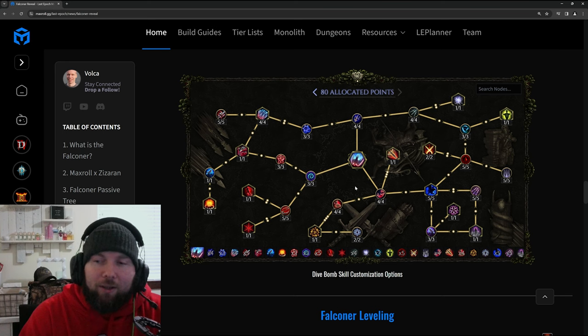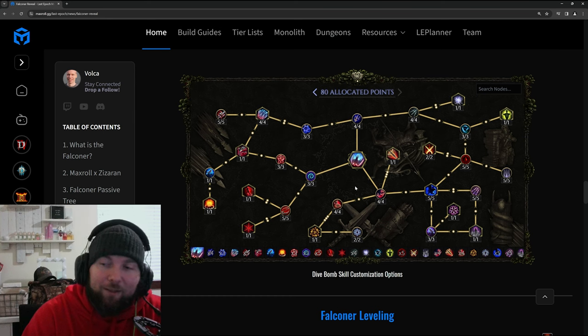That's it for the skill tree. I love that there are a lot of synergies and different ways to build it — blowing up your decoy or traps, playing with shadows, cooldown recovery through other skills. It has a ton of damage effectiveness so it should be a very hard-hitting skill. I'm going to leave you with some gameplay — let me know in the comments what you think of it, and as always stay safe and I'll see you next time.